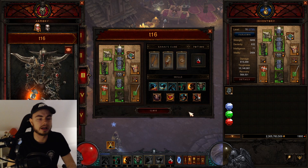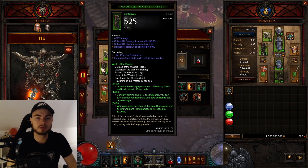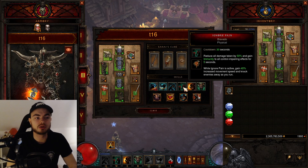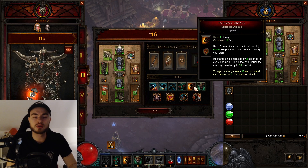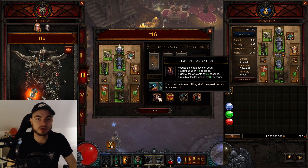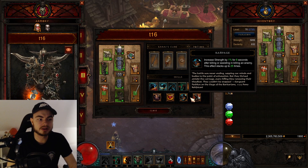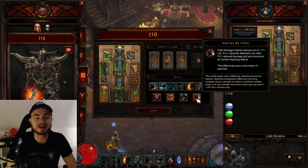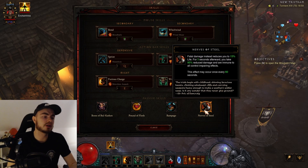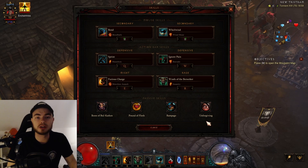For skills: Rend with Bloodbath — you don't need to press this at all during the entire rift, it gets applied just by spinning with Whirlwind. Whirlwind with Wind Shear — when you hit enemies you get Fury back. Sprint with Marathon for more movement speed. Ignore Pain with Bravado for even more movement speed and toughness. Furious Charge with Dreadnought to charge around. Wrath of the Berserker with Insanity for a ton of damage. For passives: Boon of Bul-Kathos for reduced cooldown on Wrath, Pound of Flesh for movement speed after picking up globes, Rampage for more strength when killing enemies, and Nerves of Steel in case you get hit by molten explosions. If you're having Fury problems, replace Nerves of Steel with Unforgiving — it shouldn't be an issue once you get used to the build.